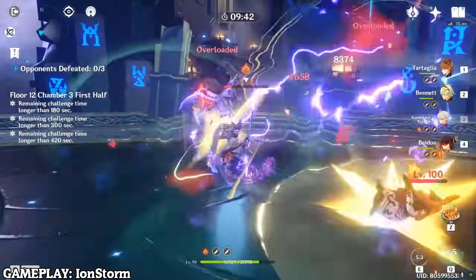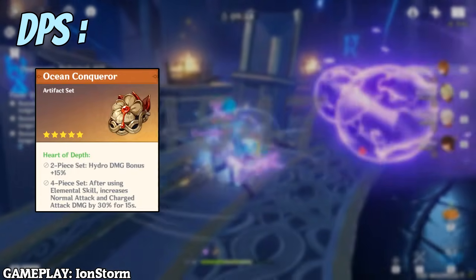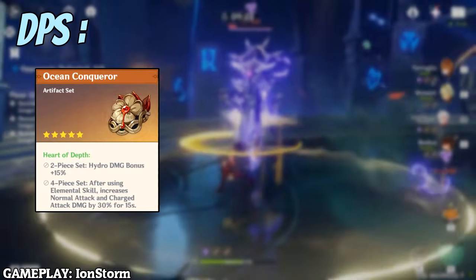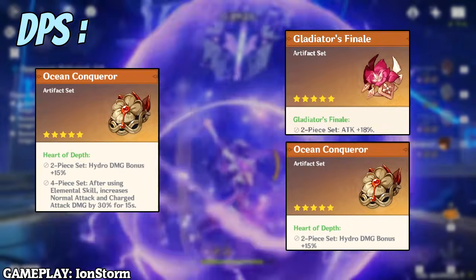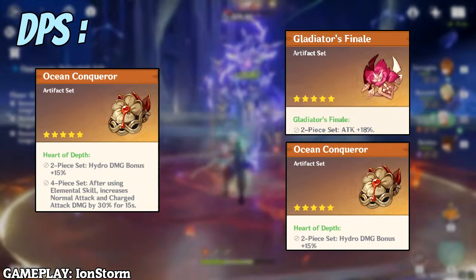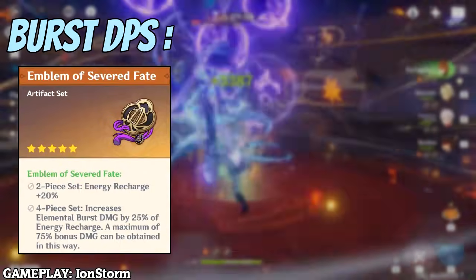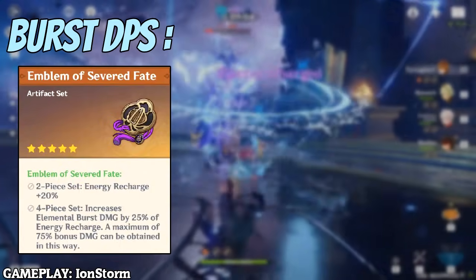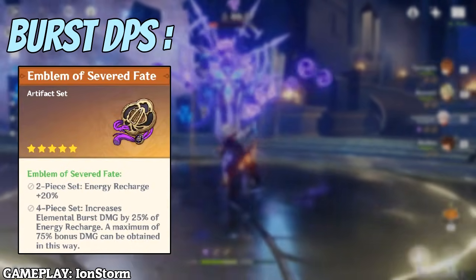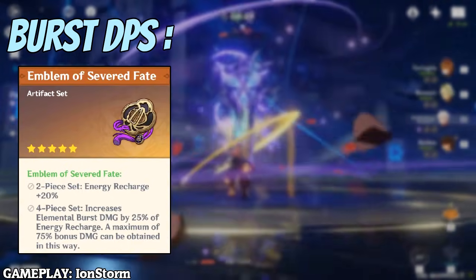For artifacts on a DPS build, Childe's best set is the four-piece Heart of Depth — it's practically custom-made for him. If you don't have the four-piece, use a two-piece Heart of Depth combined with a two-piece 18% ATK set like Gladiator's Finale or Shimenawa. For sub DPS Childe, use the four-piece Emblem of Severed Fate if you have 160% or more energy recharge. Alternatively, two-piece Noblesse Oblige plus two-piece Heart of Depth works too.